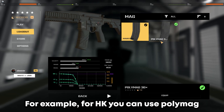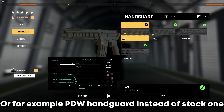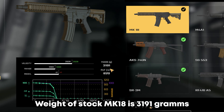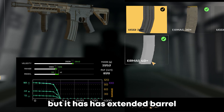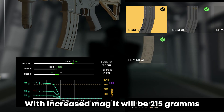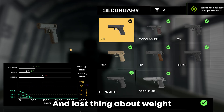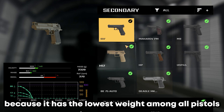For example, for the HK you can use a Polymag instead of the stock magazine — it's absolutely the same but with lower weight. Or use a PDW handguard instead of the stock one. Let me show you how to make such builds. The stock MK18 weighs 3191 grams. Here's my build that is heavier by only 61 grams, but has an extended barrel and 6 points lower recoil. With an increased mag it will be 215 grams heavier — still not a big difference. And last, if you don't use your pistol too often, consider the Glock, because it has low weight among all pistols and is still a pretty good sidearm.